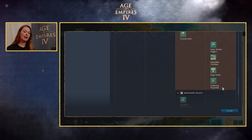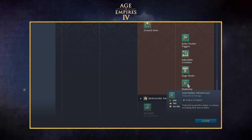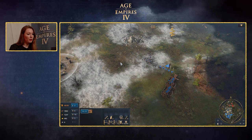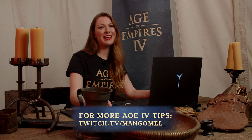My fourth tip: take a look at the civ-specific bonuses available in the game. Here in the tech tree for the English civilization, we have the unique tech called Shattering Projectiles, which affects trebuchets by making them shatter on impact, increasing their area of effect. My final tip: if you are able to, try and attack with more than one trebuchet at once — this will take your enemy's town out twice as fast. I hope you found my trebuchet tips useful and I'll see you soon in Age of Empires 4.